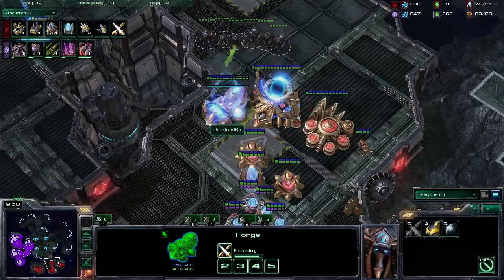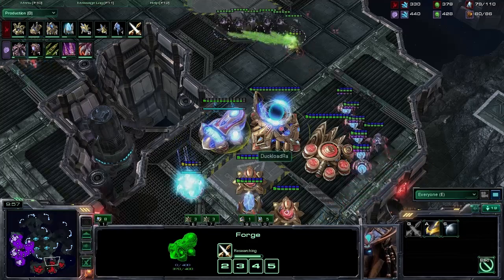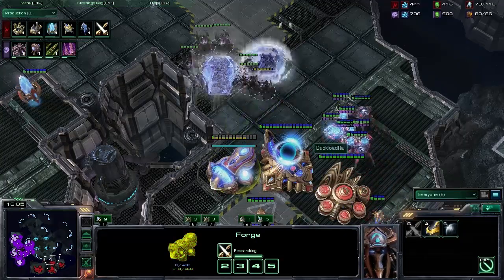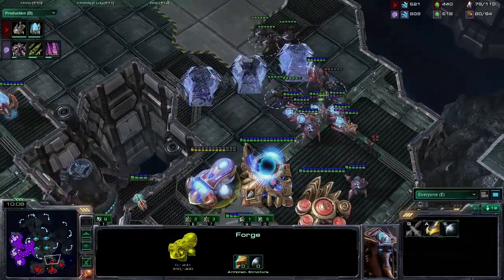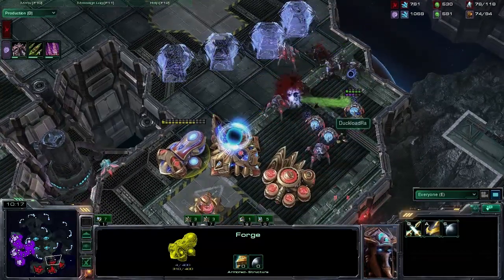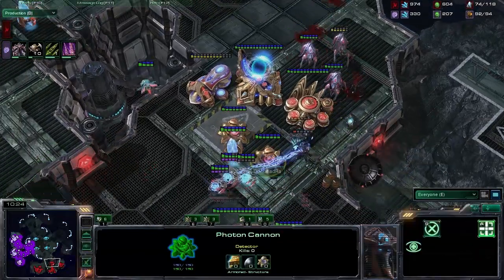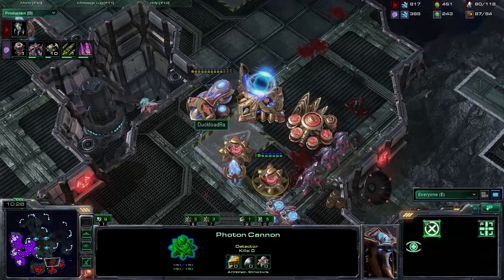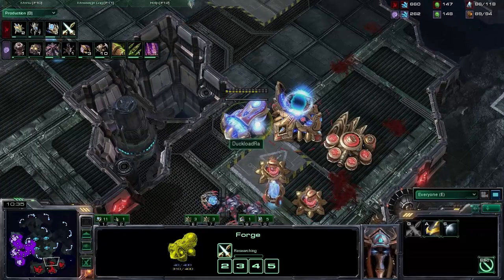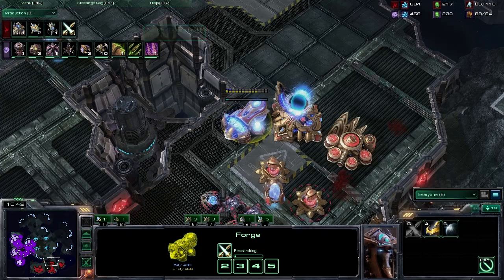Here comes the Roach Aggression — can he cancel that Forge? He might be able to snipe this off before that goes up. He's distracted, unfortunately. If he was able to cancel that plus one weapon upgrade, that would have been critical. But he's going back in right now with the delaying tactics from White Ra, force field play trying to lock him down. The Roaches should be able to do good damage, picking off some sentries. However, going into the arc of Photon Cannons he will be annihilated. It's a real shame he wasn't able to cancel that upgrade — incredible shame.